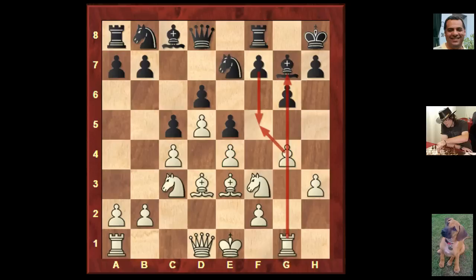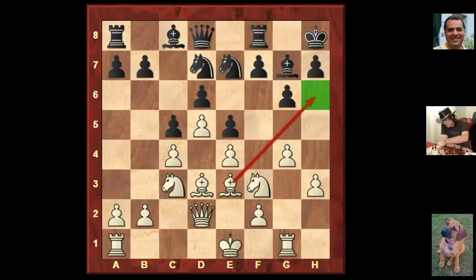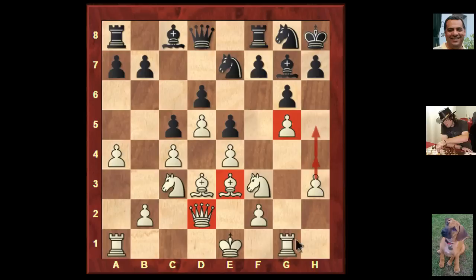White played g4 — providing a traditional clamp on f5, saying psychologically: does black really want to play f5? King h8 is played, bishop e3, knight g8, bishop d3. Look at this bind on the f5 square — it could be reinforced even further. Knight e7, rook g1 saying to black: are you seriously going to play f5? I'll have this open file and take on f5, working with that g file. Black doesn't play f5 — plays knight d7. White intensifies pressure, providing the option of bishop h6.